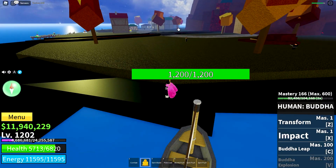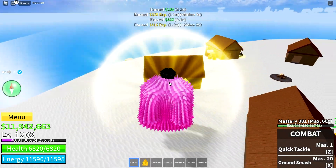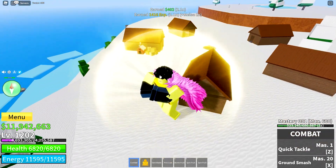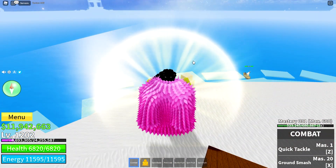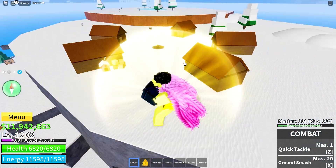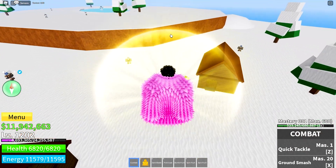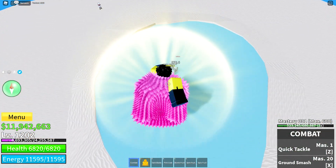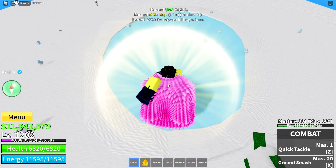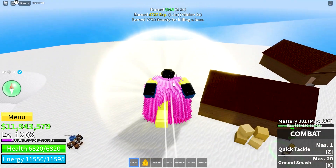Not only does Buddha give you a huge hitbox, but notice it still takes me about four hits to kill this guy. My third tip: once you get to the ice island — I believe it's around the fifth or sixth island — you get there relatively early in the game. The boss actually spawns right there, so let me try and kill it.